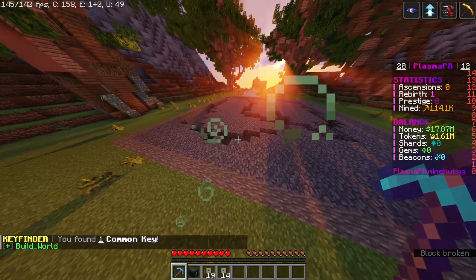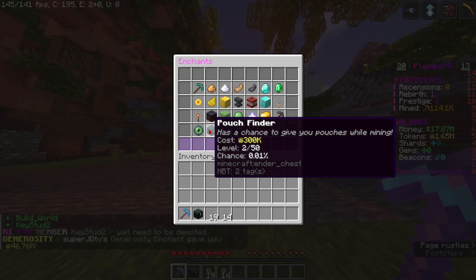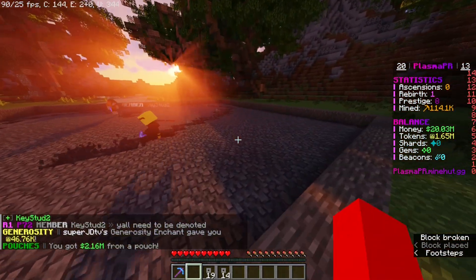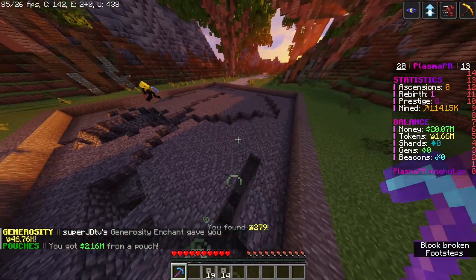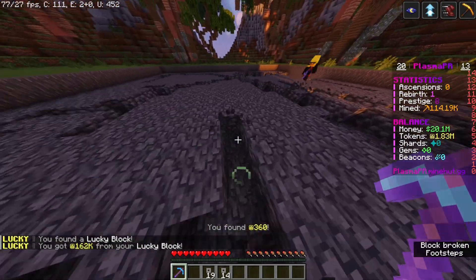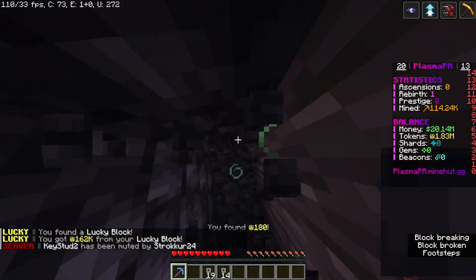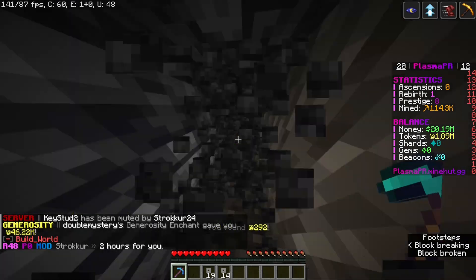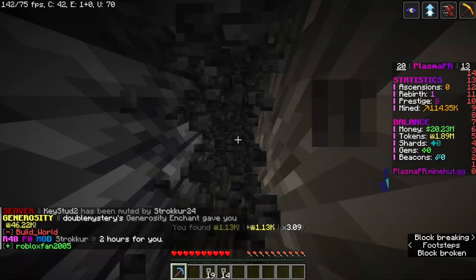There's also a pouch finder enchant — I just got two million dollars from a money pouch. I think I'll get to two million tokens and then we'll open all the keys and spend all the money.